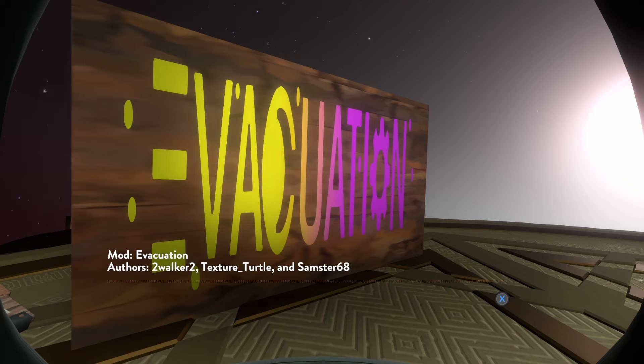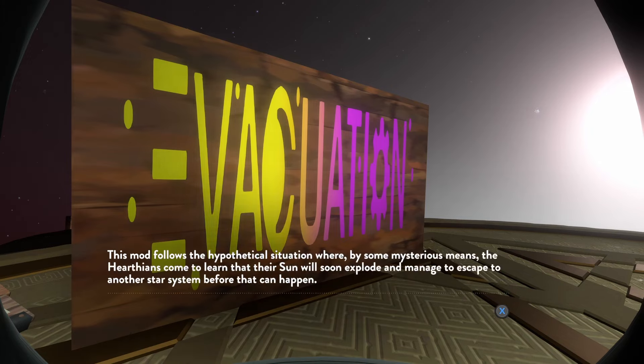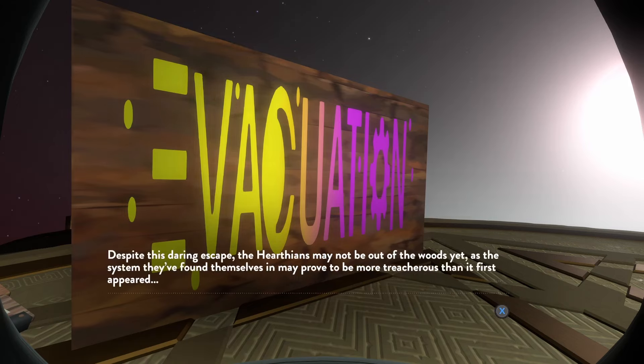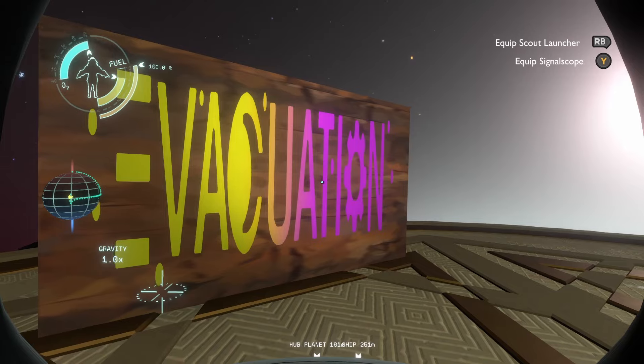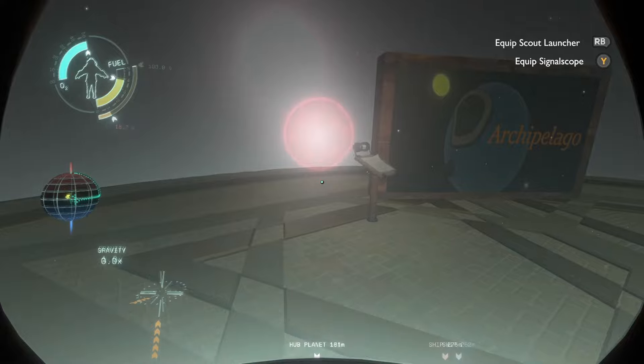And then we have Evacuation, by Walker, Texture Turtle, and Samster. And it also tied for first. This mod follows the hypothetical situation where the Hearthians come to learn that their sun will explode, and manage to escape to another star system before that can happen. Despite this daring escape, the Hearthians may not be out of the woods yet, as the system they've found themselves in may prove to be more treacherous than it first appeared. Be sure to give this mod a playthrough — it is likely the entry that makes the most creative use of New Horizons features to create unique puzzles. This one was actually pretty surprising in how far they managed to push the no-code restriction.